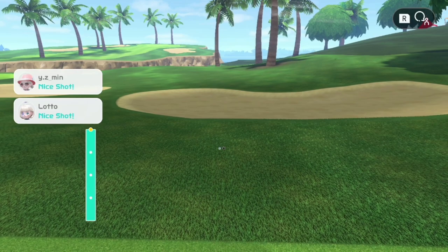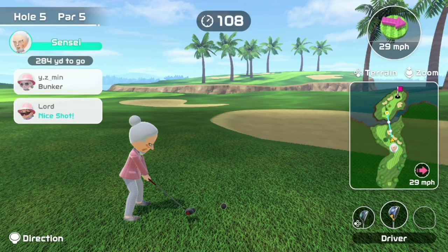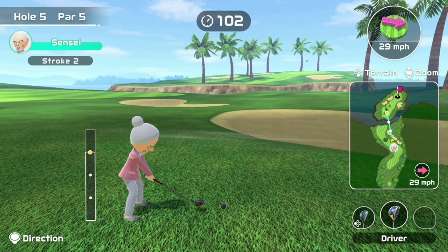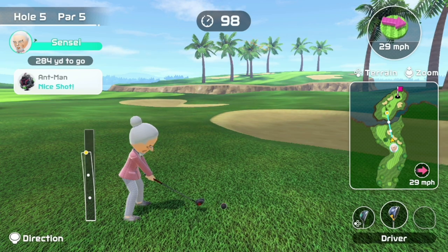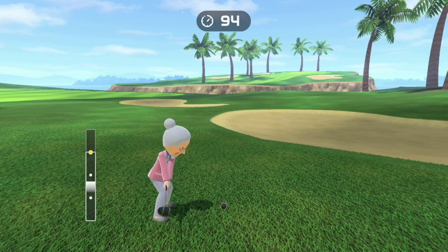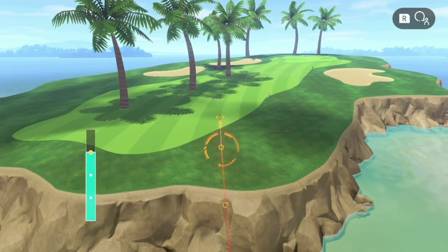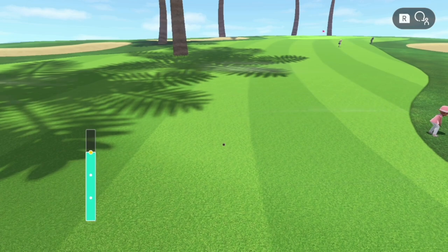We are starting here on hole number 5. The wind did push me into the rough, so Stroke 2 is going to be a little bit more difficult. We're not going to get as much distance on it, which means our Stroke 3 chip onto the green is going to be a little bit harder as well. But I still think we can make it work — we land pretty nicely on the fairway here.